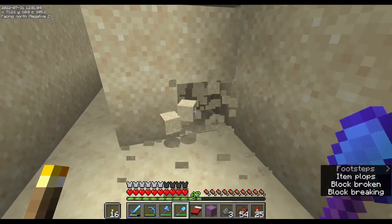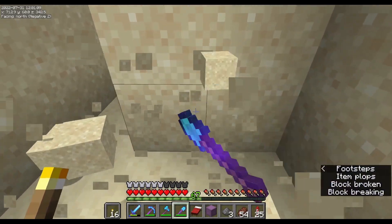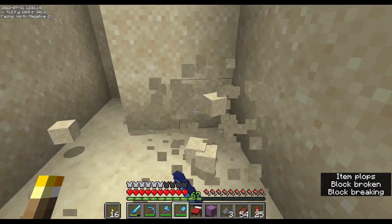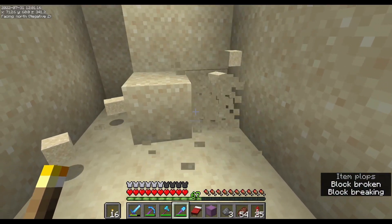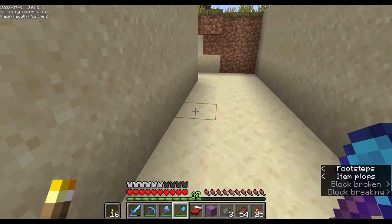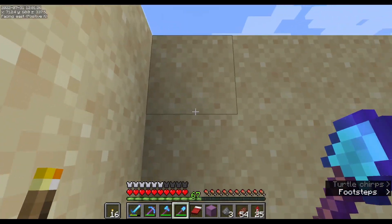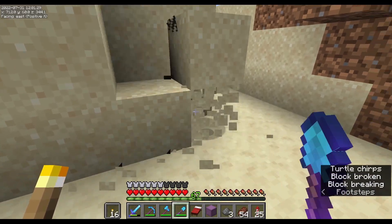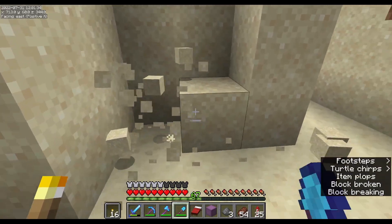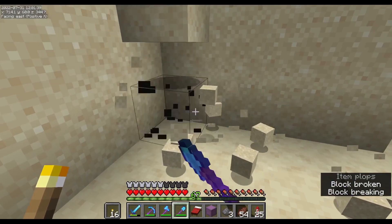I've built this villager breeder enough times that I can pretty much build it from memory, so if it varies a little from his video that's just because I'm building it off the top of my head. We do need glass — it's pretty important in this design because with various stone materials you get villagers that glitch into the blocks and then suffocate. I mainly need protection, mending, and Fortune 3, and looting on our sword.